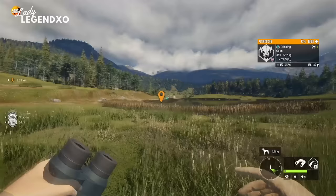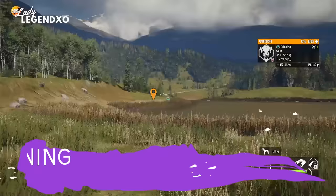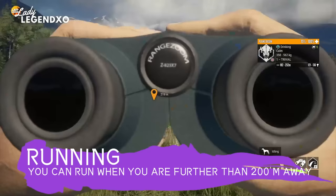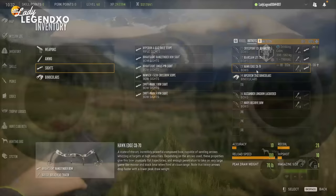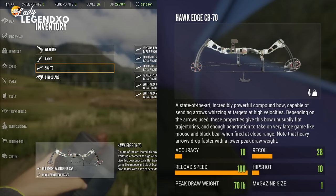I am running around back here and I am not spooking this bison. The reason for that is when you are 200 meters or more away from any animal they cannot hear you — you're fine to run. Now if you shoot a weapon they will hear that further than 200 meters. We're going to start this video by stocking in and taking this bison using the Hawk Edge CB70.